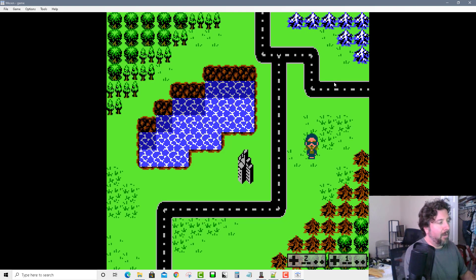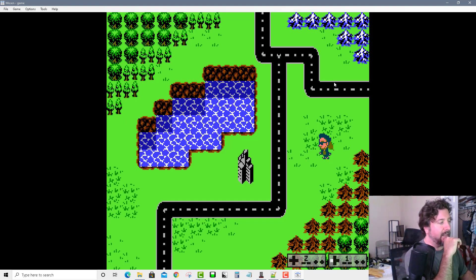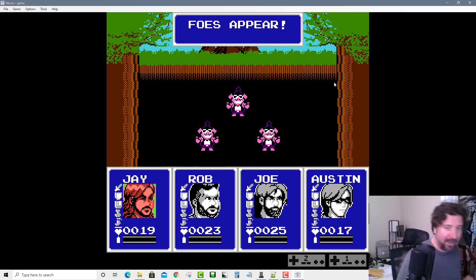Let me go ahead and start the game. What we have is an overworld with a grid-based movement system, which completely jettisons the entire physics engine that Nest Maker uses. And now we have our battle system.